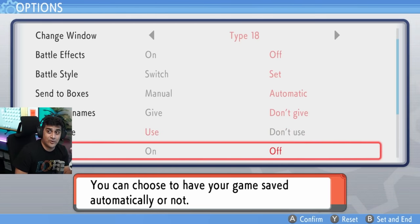Autosave is very important depending on your situation. If you're making linear progression you'll probably want it on so your progress is saved if your Switch dies. If you're doing specific things like hunting a legendary Pokemon or shiny hunting, you'll want it off so you can manually save beforehand. Keep that in mind.